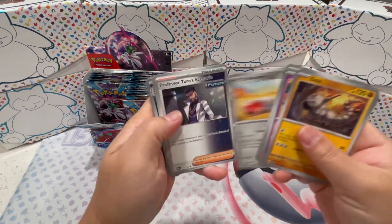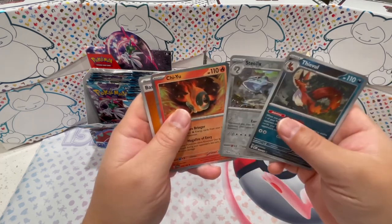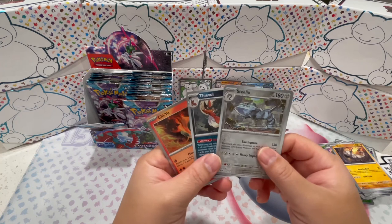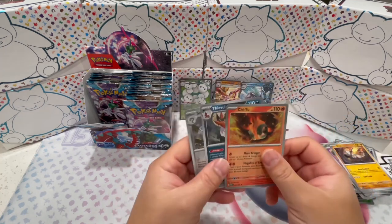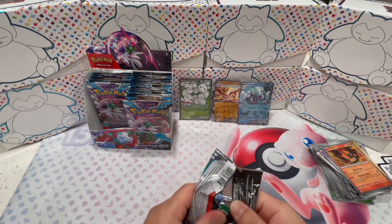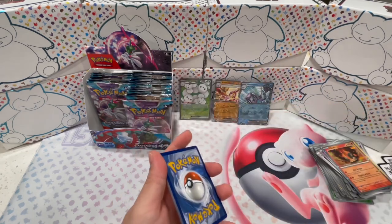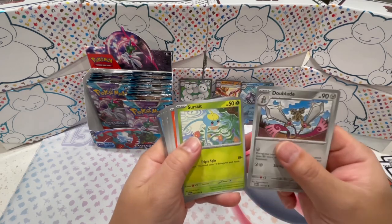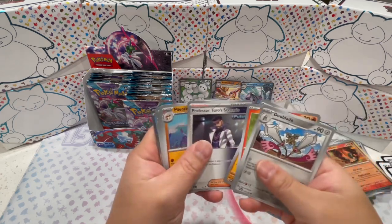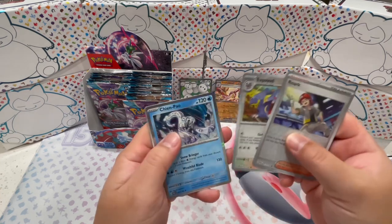Look at that — Eevee, Steelix, and Chewtle. I really want to see the illustration of this Steelix card, but I like this Pokemon in general. Nice. Dual Blade — I used to have this in my party. I forgot what generation, but I remember using Dual Blade a lot. Rika, Rourke, Exploud, and a Chien Pao.